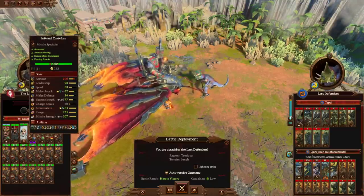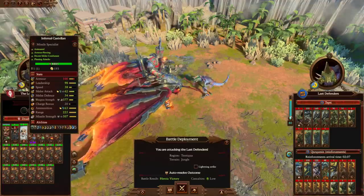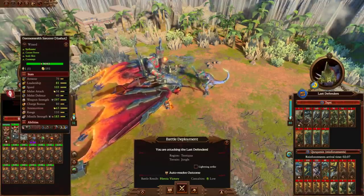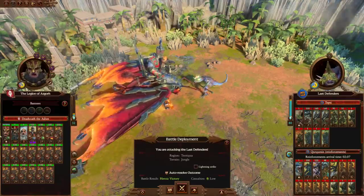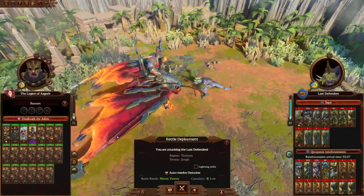We've got an Infernal Castellan here, which I don't think is providing a whole lot of value for their battle potential, but just providing extra campaign movement range, so that's fine. We've got a Demon Smith Sorcerer of Hushut, which is fine if we had any actual Winds of Magic here. Because you've got two Hushut casters here, but between them, they're just not going to be casting that much magic.